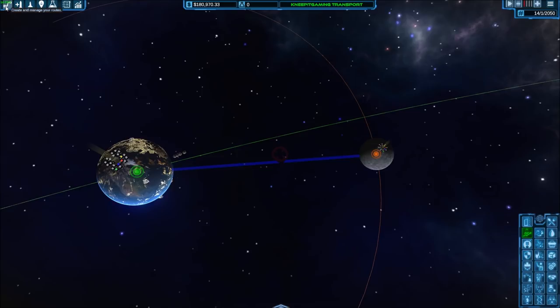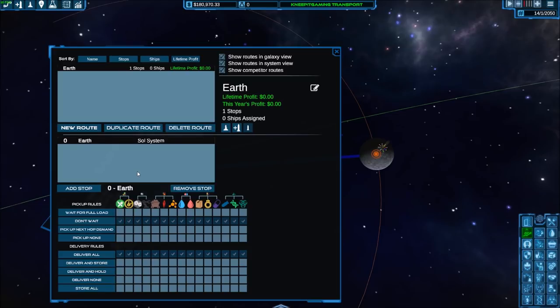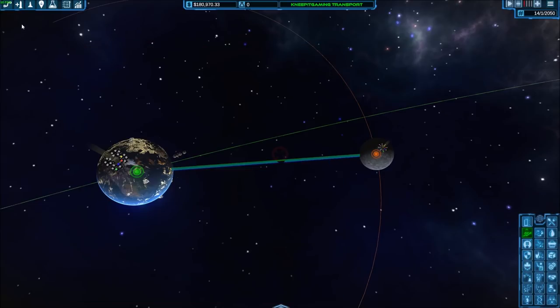Now we need to set up our first trade route, done in the top left corner. We'll click New Route, then Add Stop — first stop is Earth, second stop is the Moon. By default everything is set to Don't Wait. I'm going to set Wait for Full Load on food, since that's what we'll be dealing with mostly at the start. We won't apply that to water since there won't be water coming back from the Moon. Delivery routes are set — no need to make excess trips.